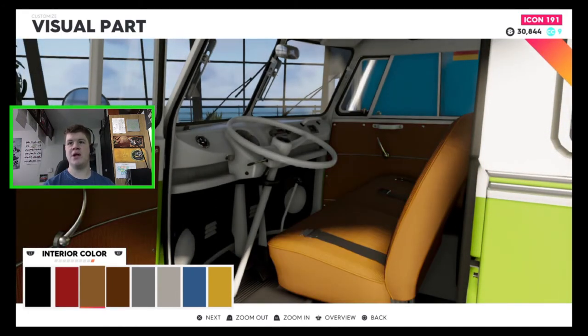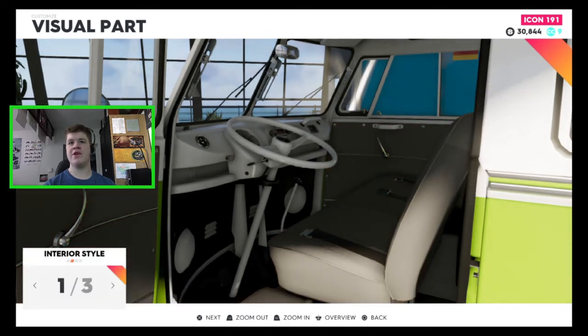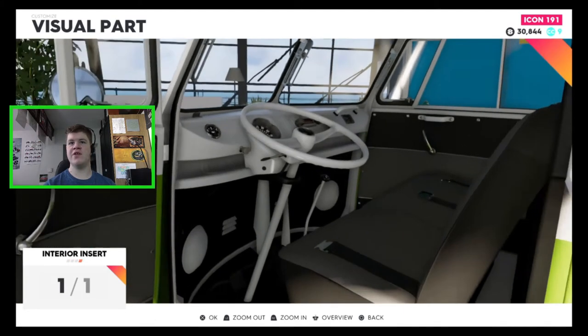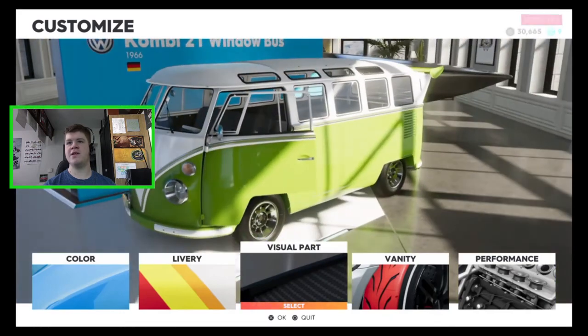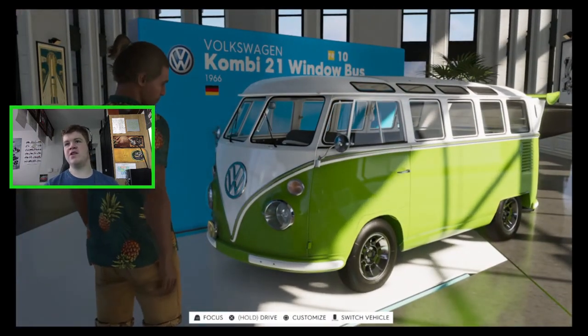For the interior we've got all the usual interior customization options. Red is obviously not going to work with this build. I think we'll go for dark gray — I quite like the dark look. That's the vehicle all customized, so let's jump in and go do a race.